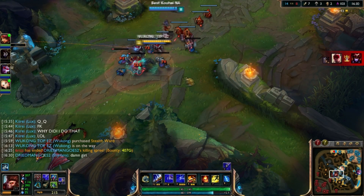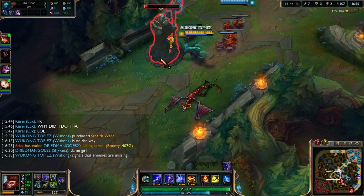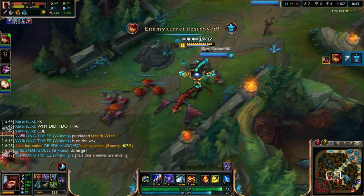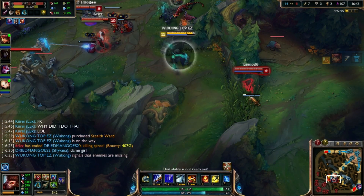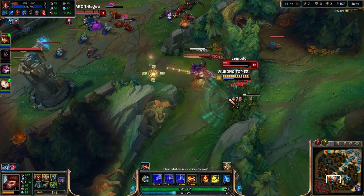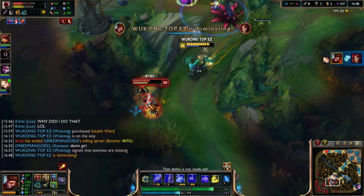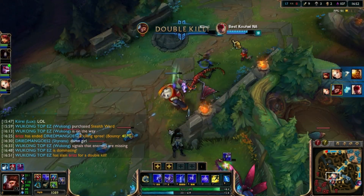But if you're full tank, you could peel for your AD carry and your AD carry can take him down. The best way is: if you're full tank, peel for your team. If you're full AD, aim for the backline. Try not to get caught, because it's easy to get caught on Wukong. You could go in super deep with your ultimate and your team is not gonna be there.